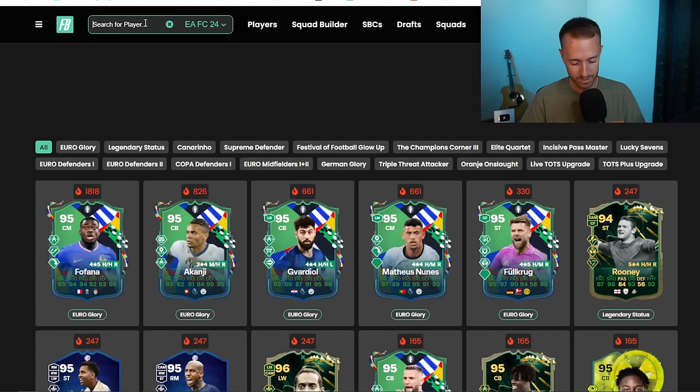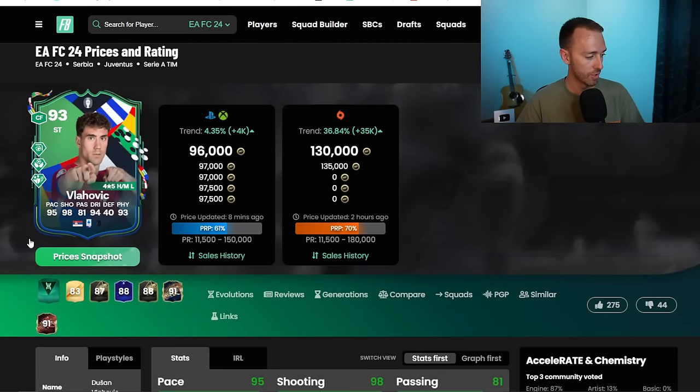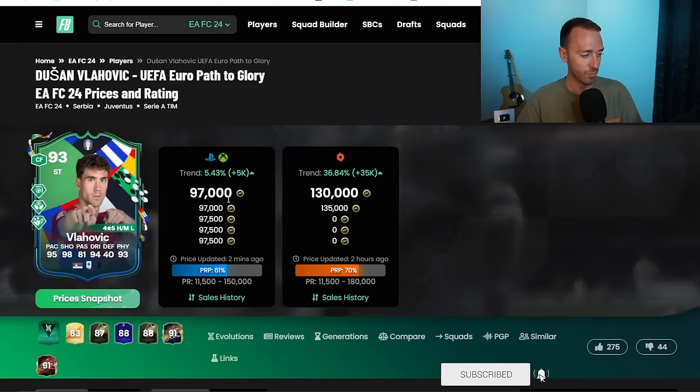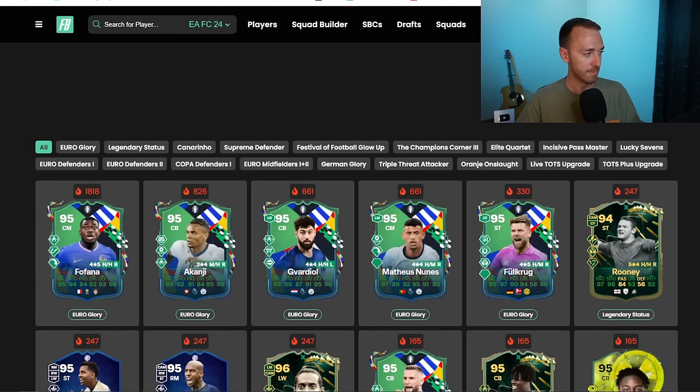I think Vlahovic is going up a ton in the market because a lot of people are doing this card, which he does look good in the Evo. It is because he goes to 97 pace and 99 shooting that he looks pretty cracked, and his card is going up a bunch on the market. So if you want to do that, you can go ahead. But I really think that the Fulphana might be a good one to do.